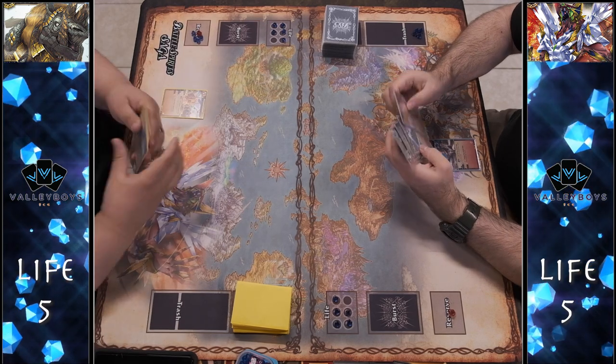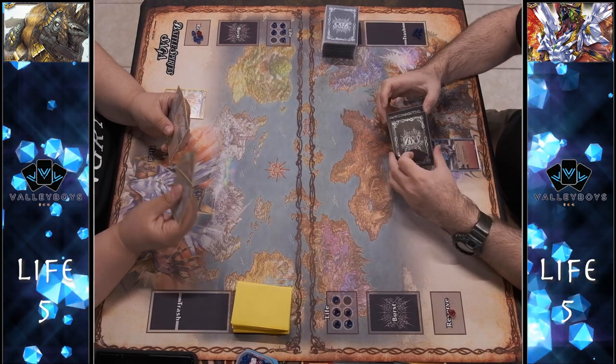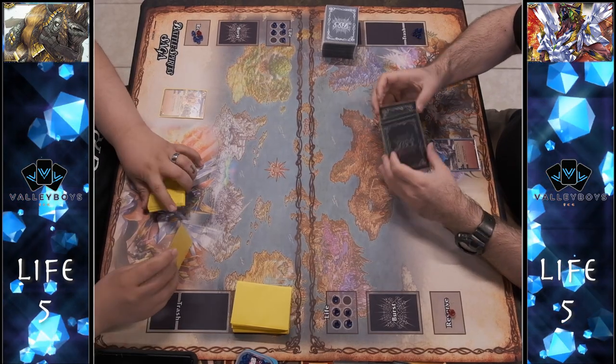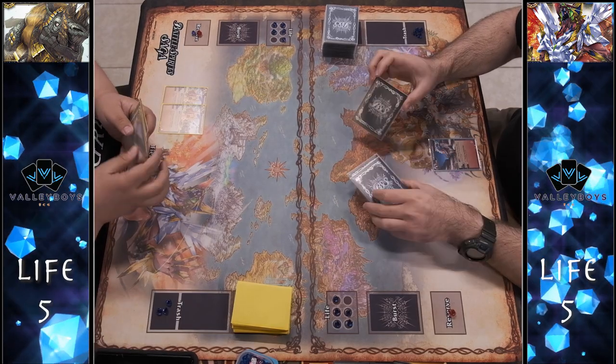This game, Battle Spirit Saga, is very interesting because there's some very tricky resource management — you have to decide whether it's smart to attack or to stay back and defend, because all your spirits can be blockers as well. I decided to follow up the next turn with a second Blessed Cathedral.